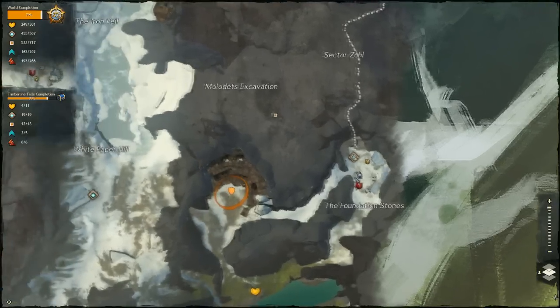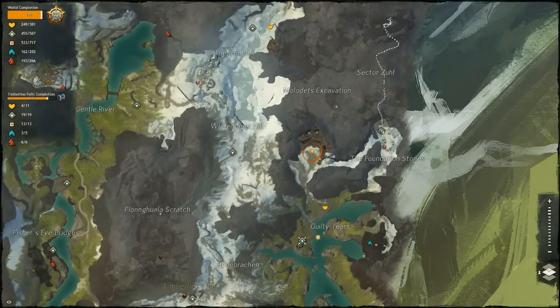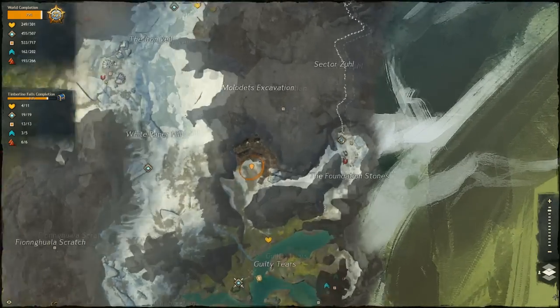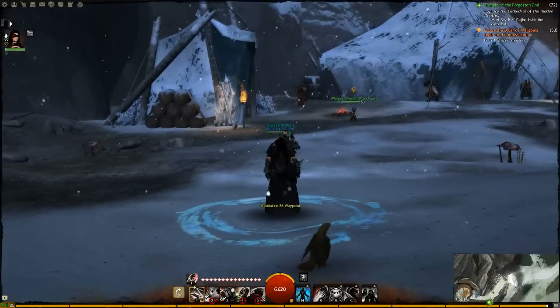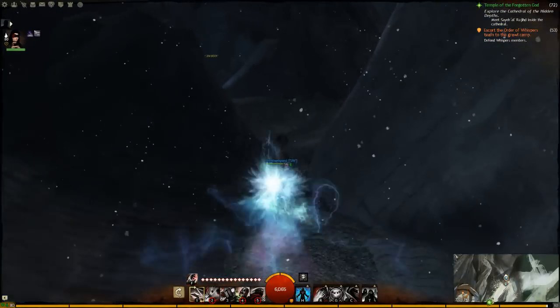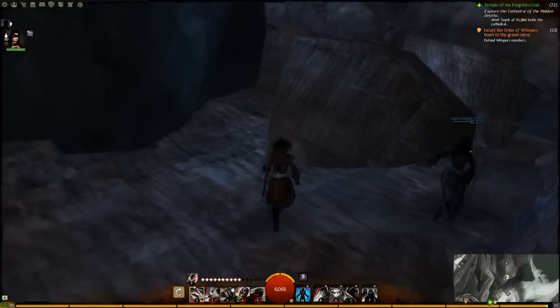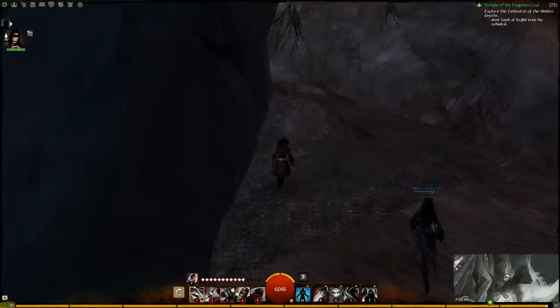What's up guys, Christian Grey and Night Tempest here bringing you another jump puzzle. This one is Only Zul, here in the northeastern section of Timberline Falls. The quickest way to get there is going to be the Foundation 86 Waypoint. We know this jump puzzle has already been covered a bunch before, but we're going to try and do it a little faster, and also show you guys a couple of shortcuts you maybe haven't seen before.